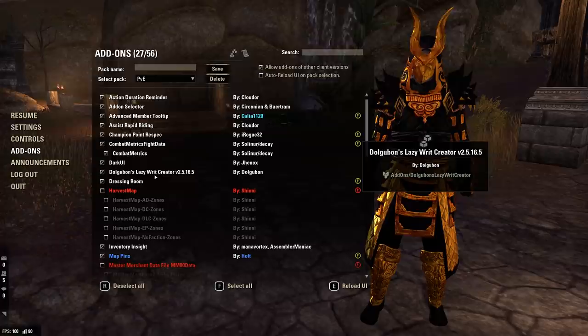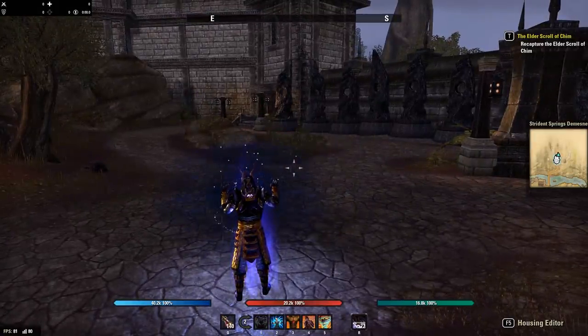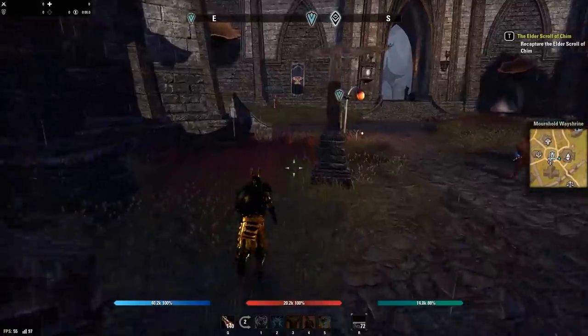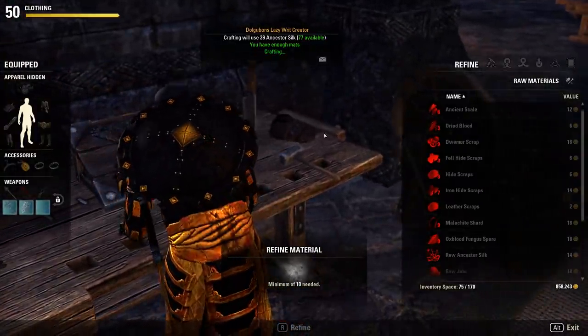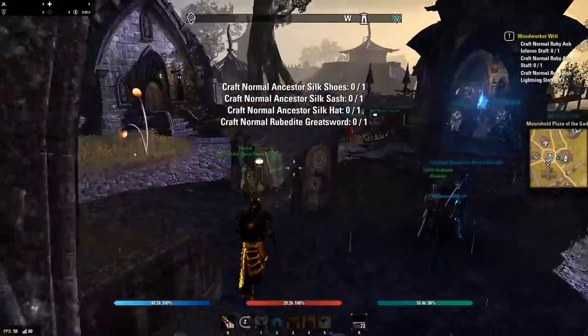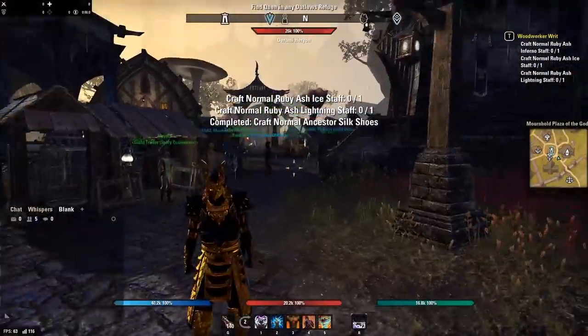We have Dark UI, which gives my interface this night mode look — it makes ESO look a lot cleaner and I highly recommend it. We also have Dolgobun's Lazy Writ Creator, which lets you create writs extremely fast and brainlessly. When you walk up to your writ board, you click it, it pulls all the writs off. You go to the table, click it, it says 'crafting will use 39 answers with 77 available,' then you just click Craft. Just like that, your writs are done — simple as that.